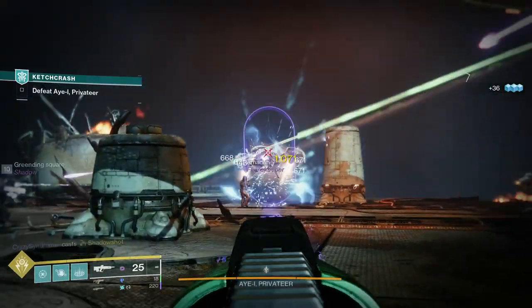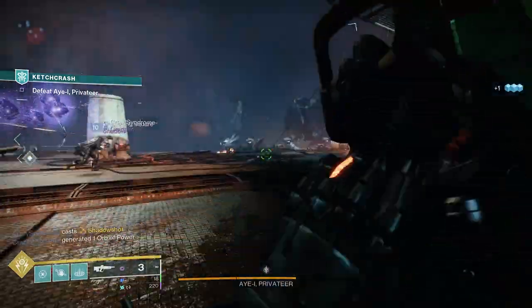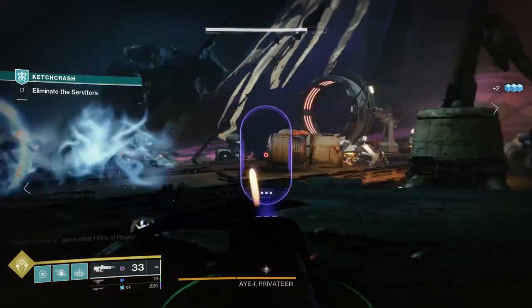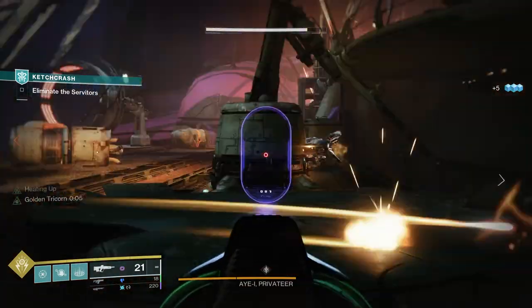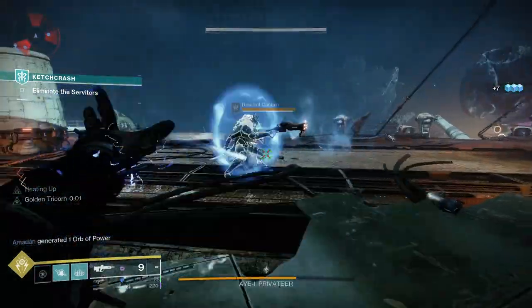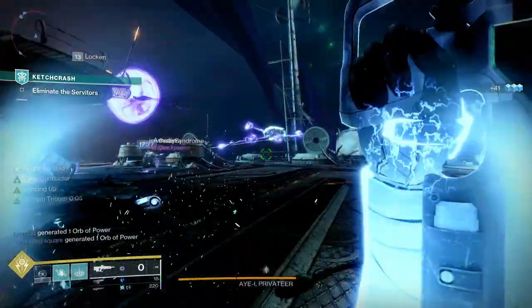Yesteryear does have a lot of great perks — Focus Fury, Rampage, Pugilis, Perpetual Motion, Dragonfly, Wellspring, Golden Tricorn, and among others Ambitious Assassin. The unfortunate thing is that it has a lot of perks in both columns, so getting the god roll is going to be tough.